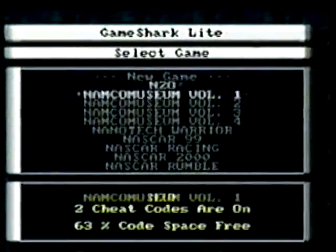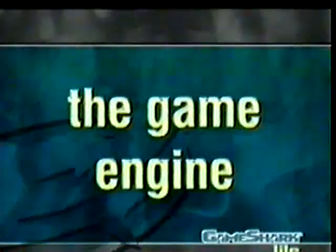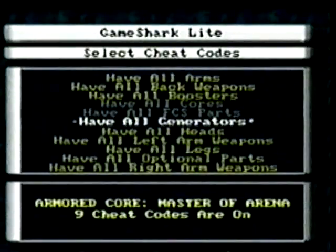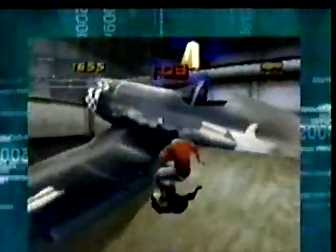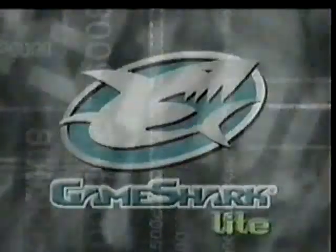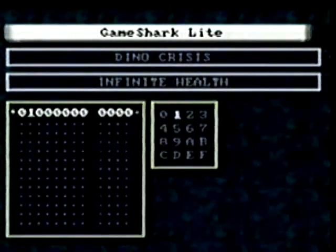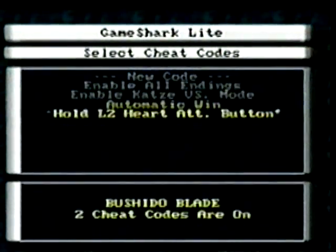Before we look at how GameShark codes work, you will first need to understand a little of how the actual engine of the game functions. Every game, whether it be a fighting, racing, adventure, or shoot-em-up title, has a built-in table of events that holds the information about gameplay variables. This area we call Scratch RAM, and it might contain values for the current level, energy status, number of lives, and so on. During gameplay, if a life is lost, then the value at a particular location within the Scratch RAM is reduced to reflect the new lower life value. Likewise, if a game player moves on to the next level, then a different value within the Scratch RAM will be increased accordingly. From this, you can see that you can actually affect the way a game's engine works if you have the ability to control these values by preventing the game engine from changing them in the normal way.